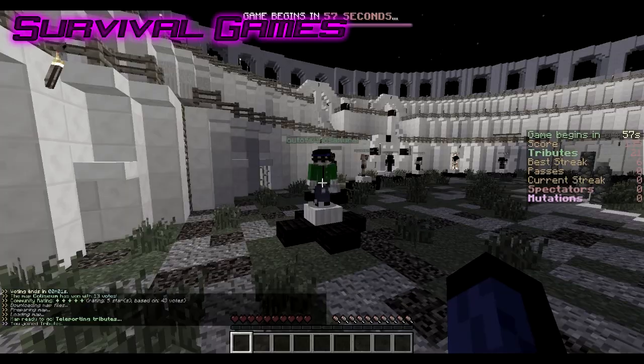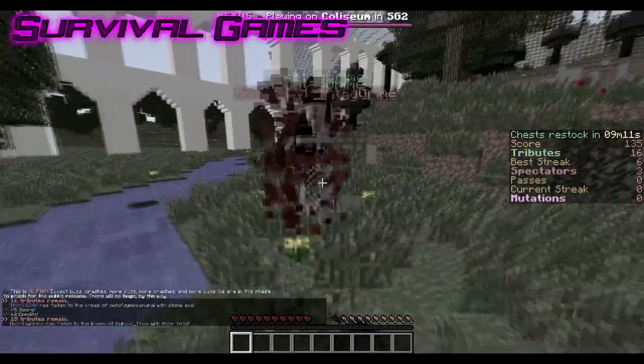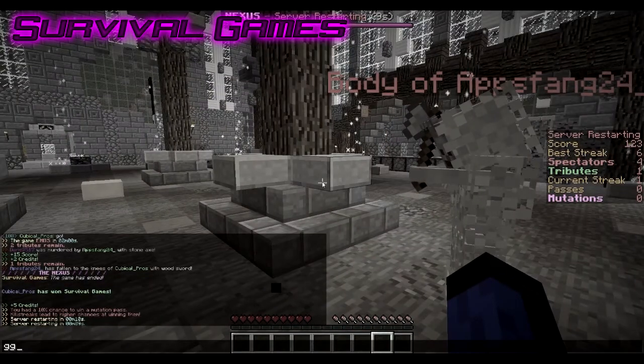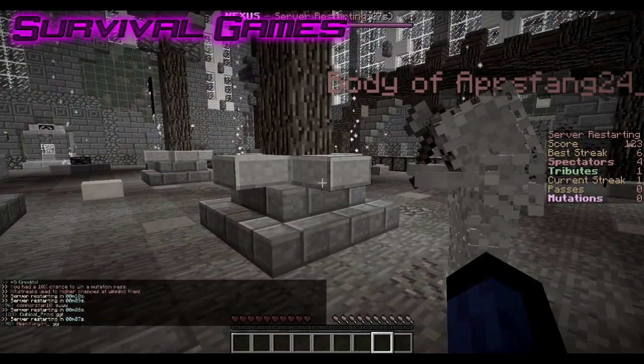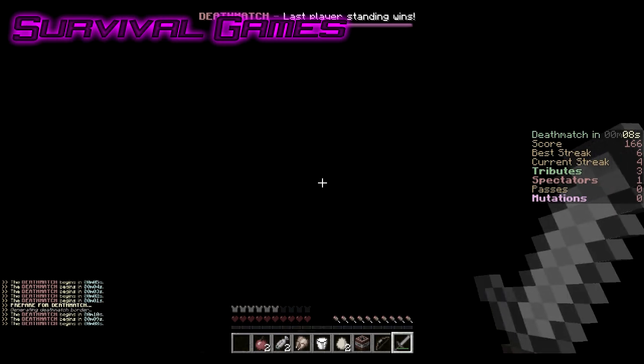Nexus V2's new Survival Games system includes a lava timer for the start, a new looting system for dead players, a revamped spectator and sponsor menu to increase gameplay fluidity, and a deathmatch with a 10-second countdown. Don't worry — the bad packet glitch from V1 is gone. I hated that. I HATED IT!